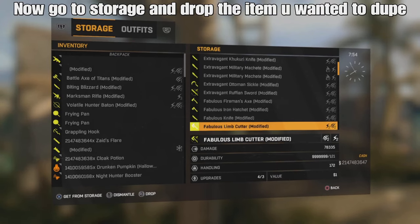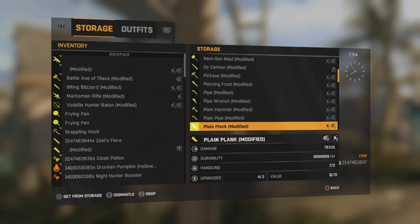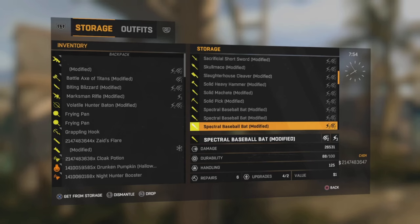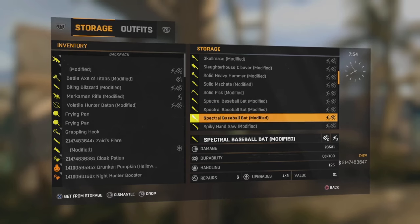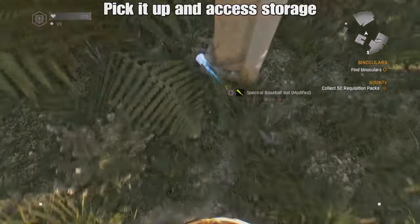From here you're going to quickly go to your storage and drop the item you want to duplicate — the one you put in earlier. For me I put in a spectral baseball bat, and you can see I've got three in my storage. I'm going to drop one and pick it up.